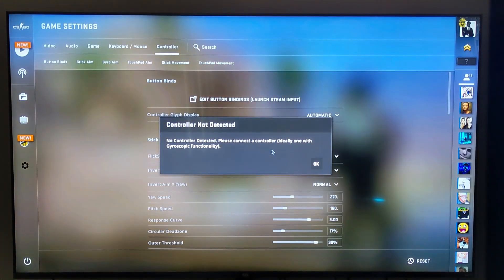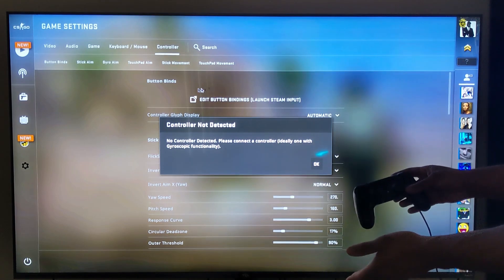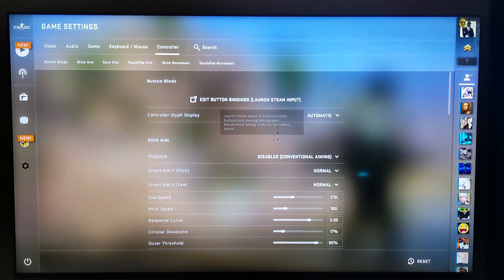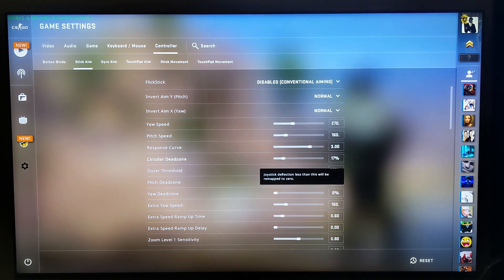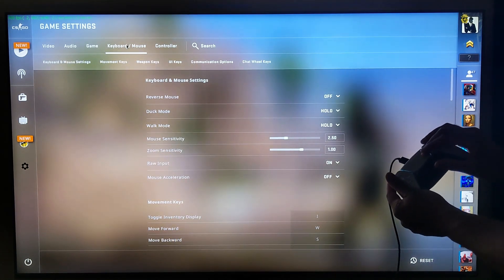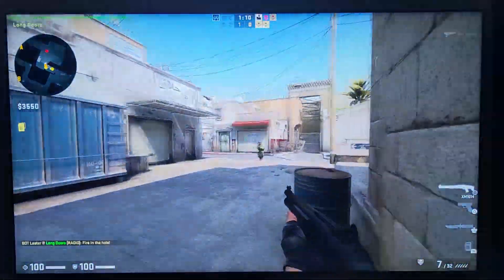However, I ran into an issue where Counter-Strike GO wasn't detecting that I had a controller plugged in. Which is weird — SteamOS itself was detecting my PlayStation 4 controller, and I could even navigate the CS:GO menu with it. I tried different USB ports, but it just would not detect or enable controller compatibility. Not until I unplugged the PS4 controller and switched to a PlayStation 5 controller — the moment I plugged in the PS5 controller, it detected it and worked. I played a game against bots using the PS5 controller and had a completely playable experience.